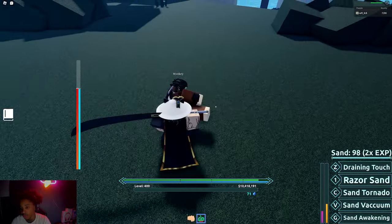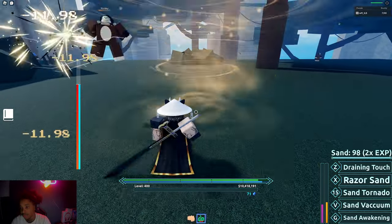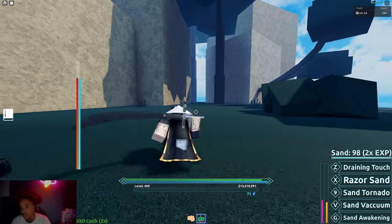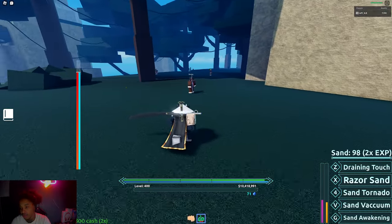Relax — and then we got Sand Tornado. These guys are actually pretty weak; I just wanted to test them out on some NPCs for y'all. And then the Vacuum, which is the thunder ability.